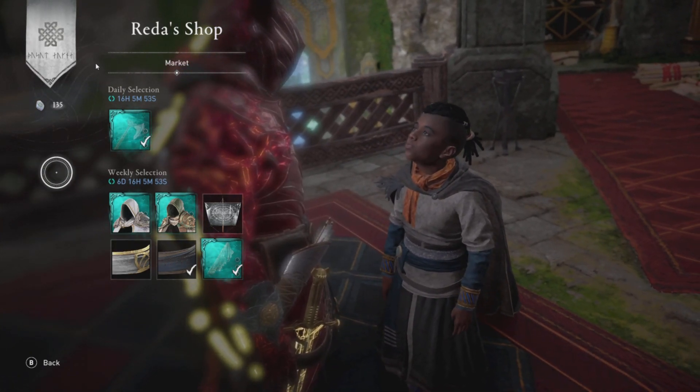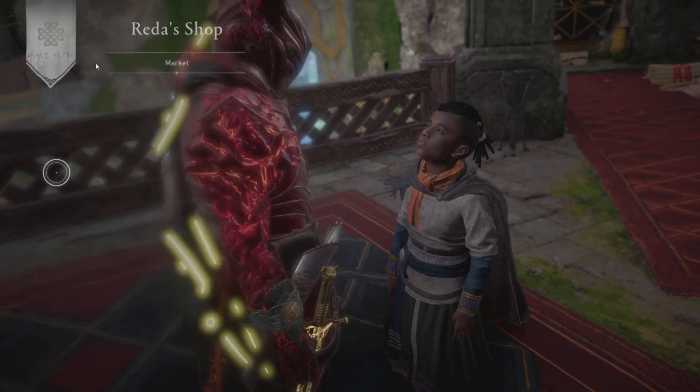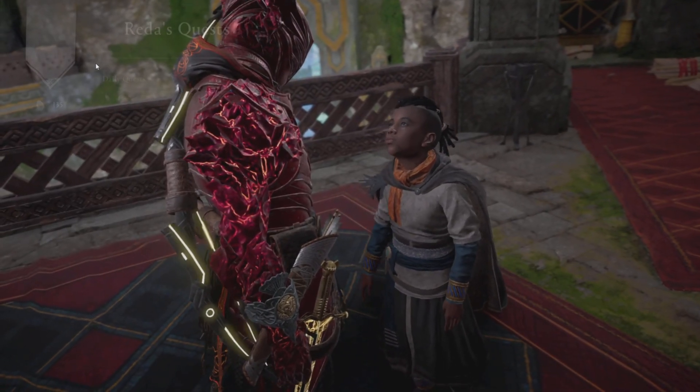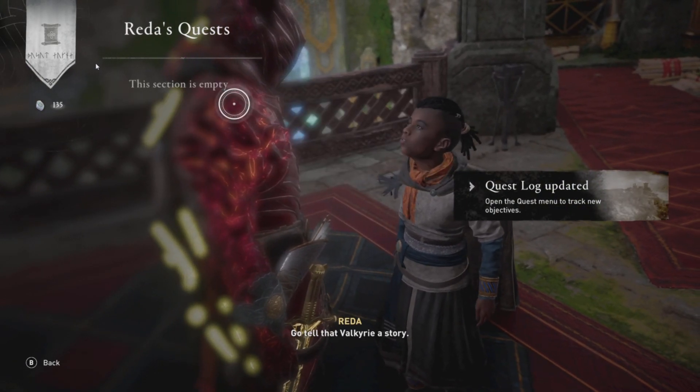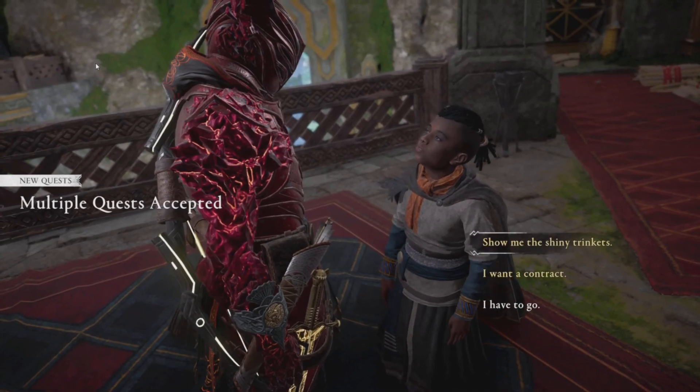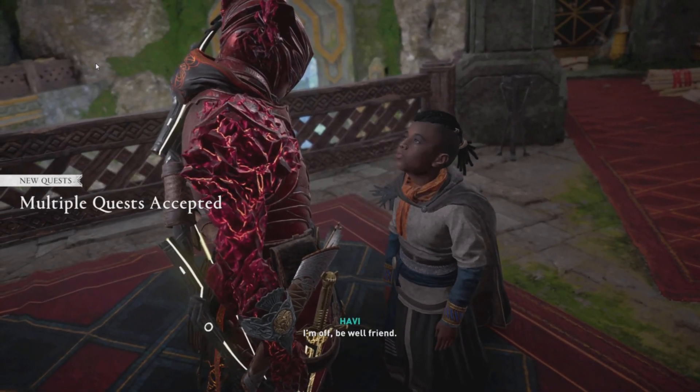The Berserker Hull for 35 and the Tyrannis Hull for 35. Not a bad start to the week. I would have liked to see more variety, and I don't know why we have all those hull parts. As far as contracts go, we have Kiara's Challenge, Outflank the Ambush, and Lord of Strife.